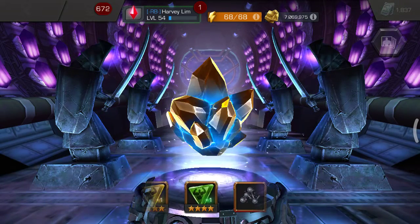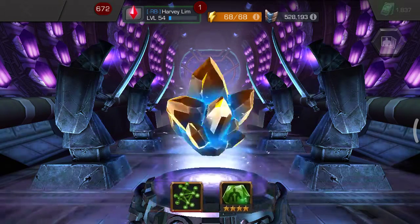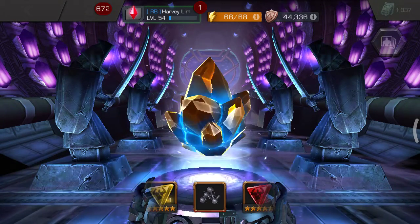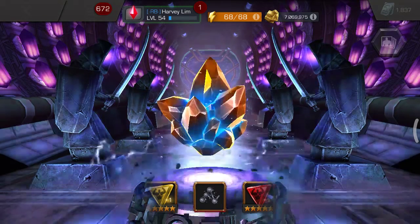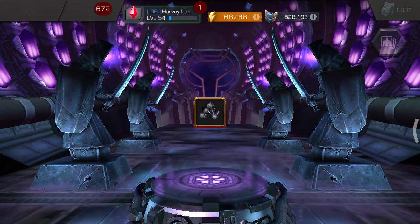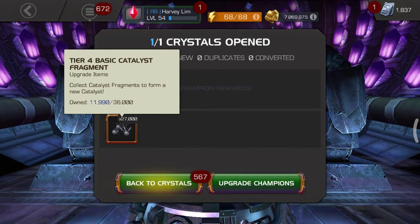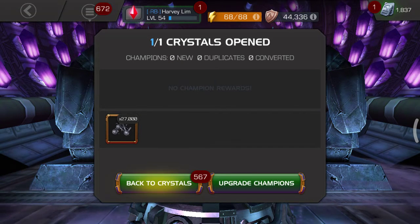And we're gonna land on a... Oh man. That's all right — I was teased by that five-star mutant awakening gem, but not bad: 2700 T4 basic catalyst fragments. I would like to take the class catalyst fragment one, the class basic one. But it's still all right, you know.